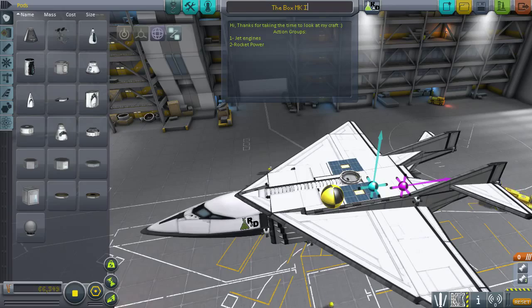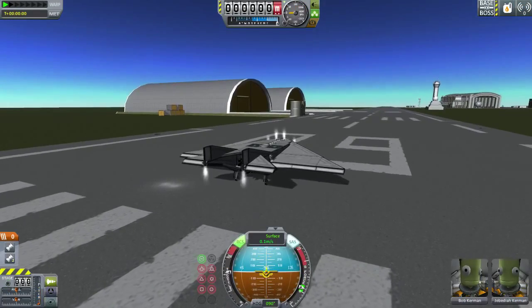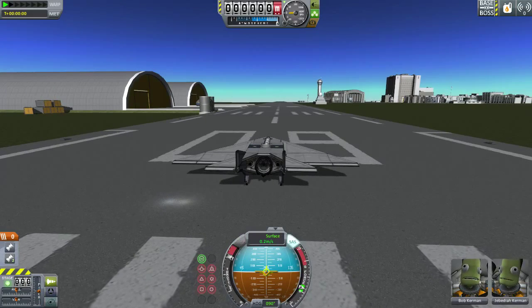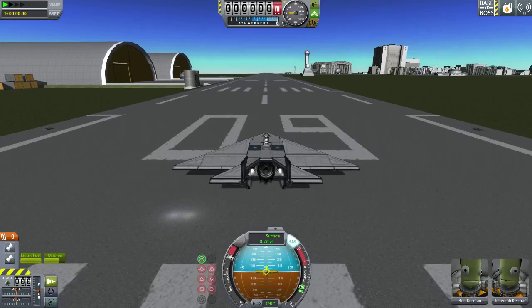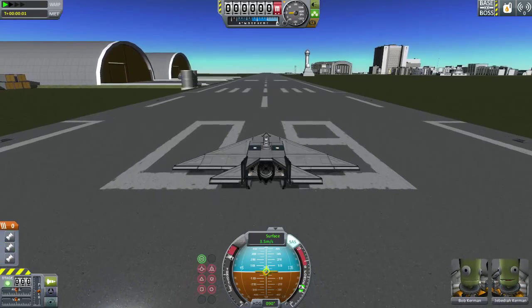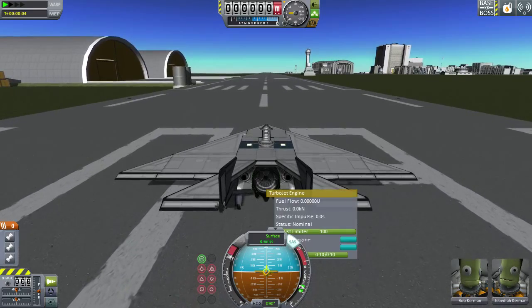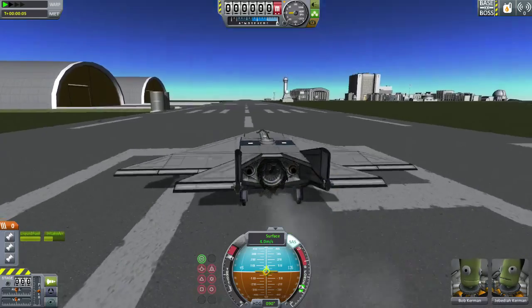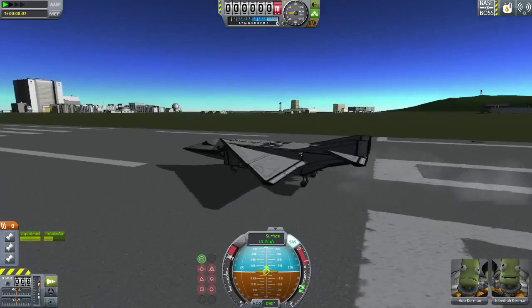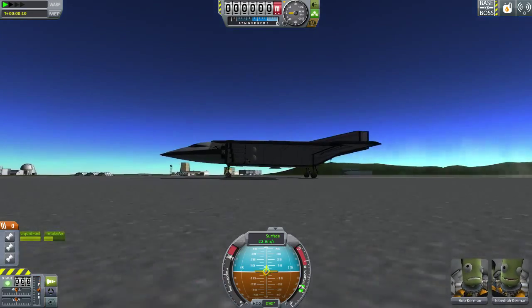Jet engines, rocket power. I could try to take this to orbit, but I accidentally turned on the RCS. I thought action group one turned on the jet engines — one appears to not actually be capable of turning on the jet engines, as evidenced by the fact that I'm mashing the button and nothing is happening. The action groups got messed up somehow, so I'm not going to pitch up at all.